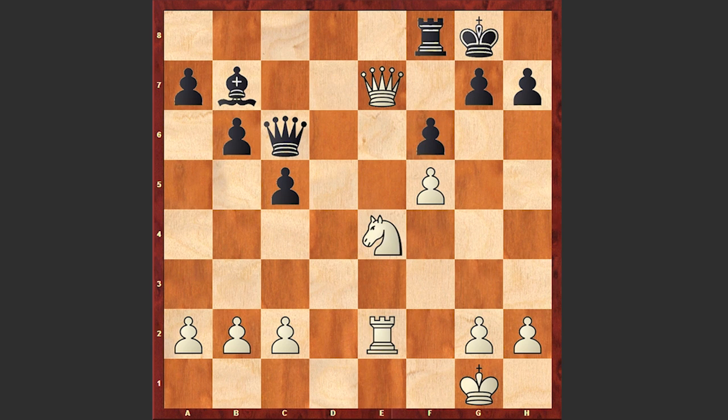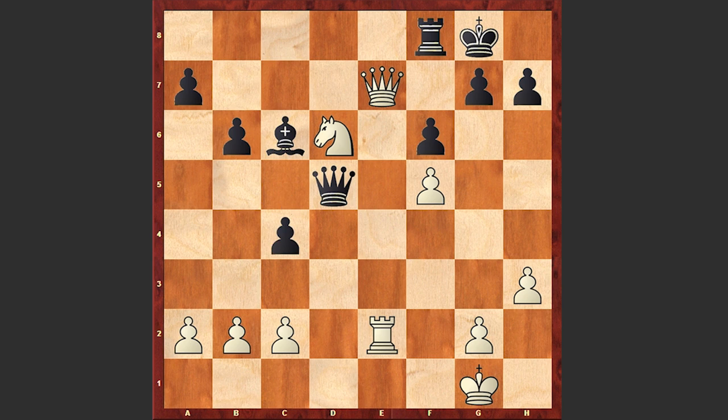The game proceeds: f6, Ne4, Qd5, Nd6, Bc6, h3, c4, c3, h6 — which weakens black's king.